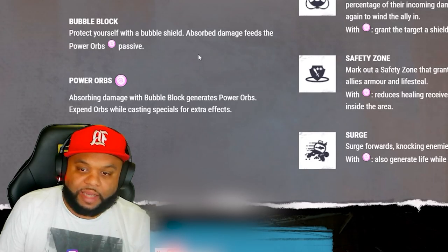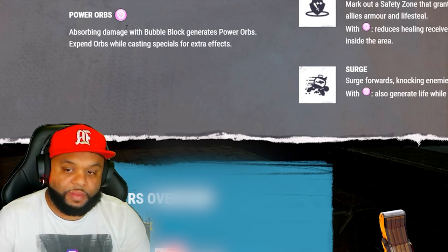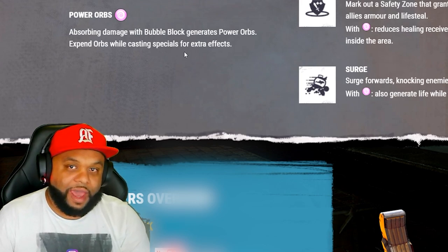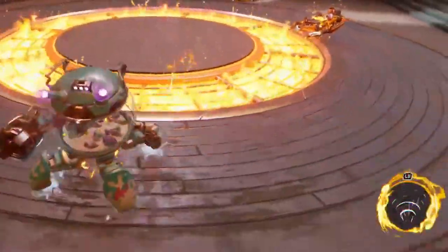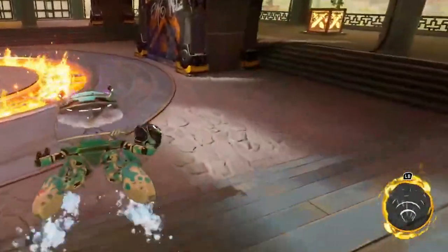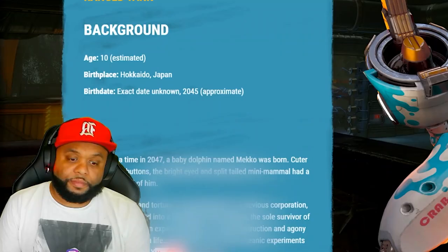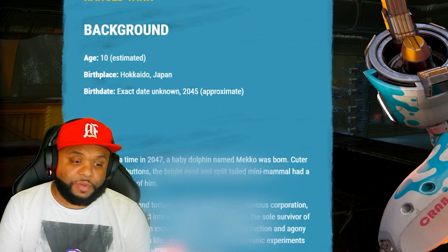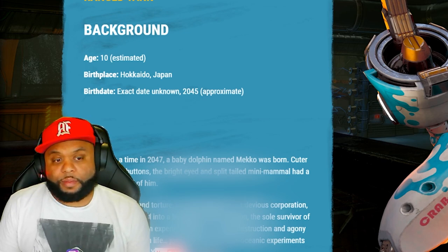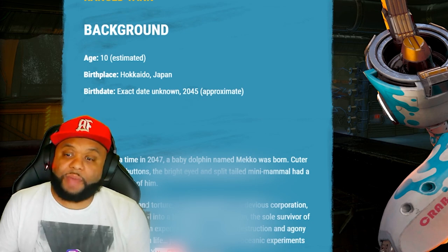The biggest complexity of this character comes down to the Power Orbs passive - figuring out how that actually works with Mecho is going to be the key. Safety Zone seems pretty natural, just drop the zone down. Lifeline lets you pull allies and add a shield. Surge seems pretty basic as well. If you guys have any questions when you start playing, leave some comments on this guide and by then we'll probably know the best rotation for playing Mecho.